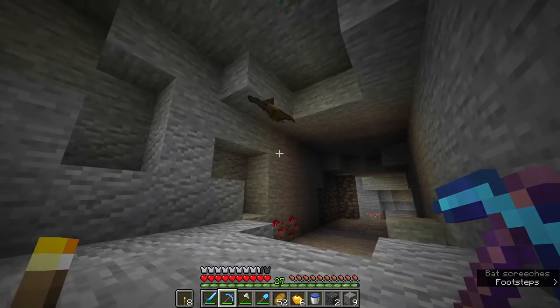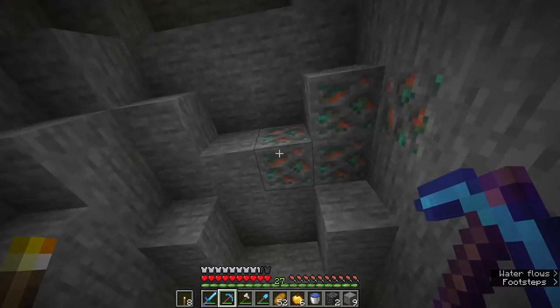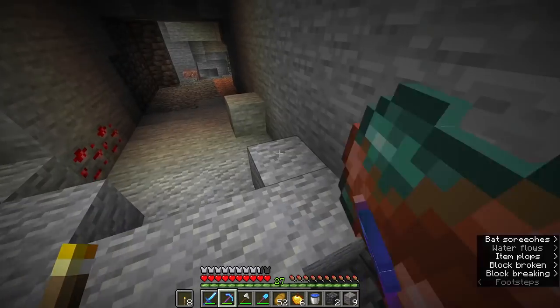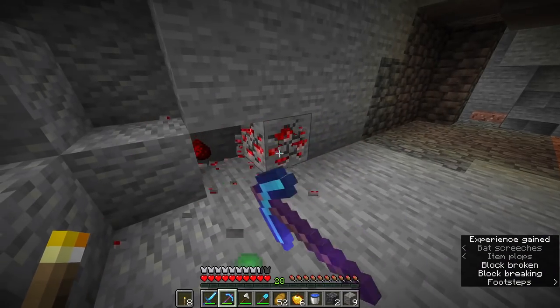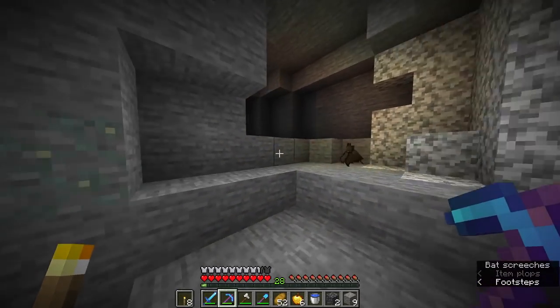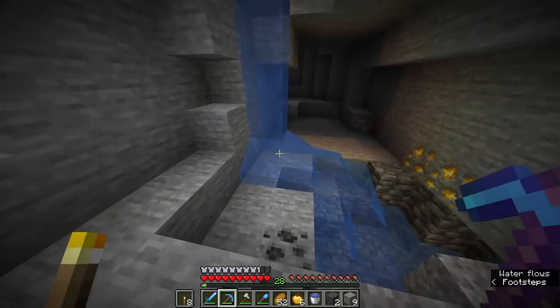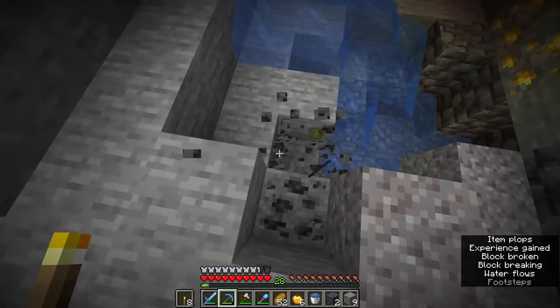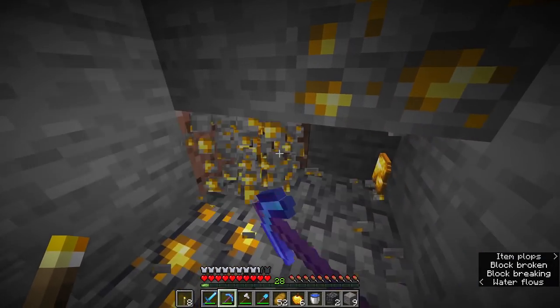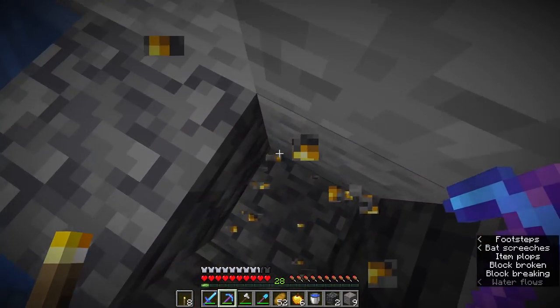I started mining towards the sound of a bat, and bats usually indicate caves. What's also nice about this is when you find big caves like this, not only are you likely to find diamonds but you're also likely to potentially find some other ores around the cave. Let's explore this cave and see what there is to find. The main thing we're looking for is diamonds.